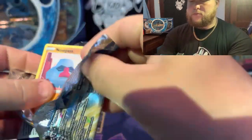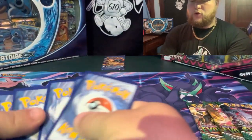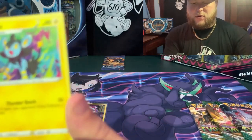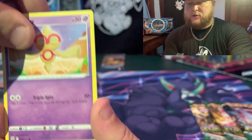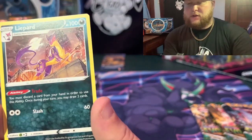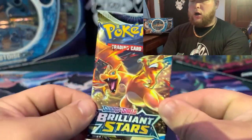Brilliant Stars packs — start with the Shaman, little warm-up for ya. One, two, three, four — I wanna go with dark energy, I was gonna say light. Lucia — oops, sorry. In the frame — Nosepass, Axew. I am sweating, it's just hot in here. Blender policy and a Light Part. Charizard pack — oh!